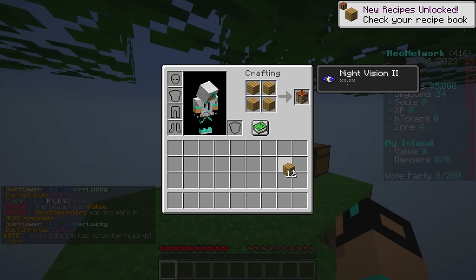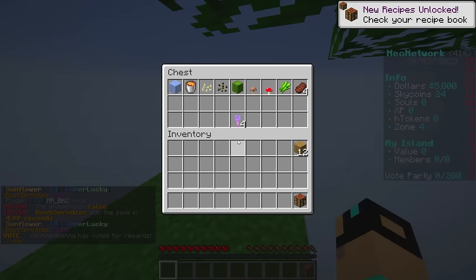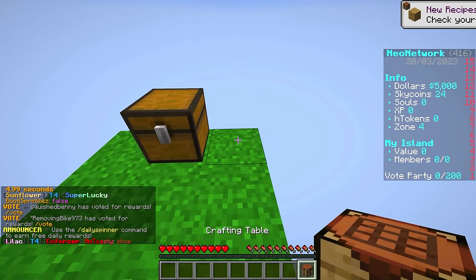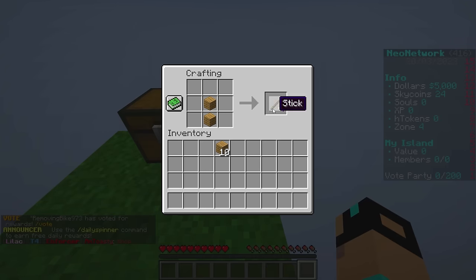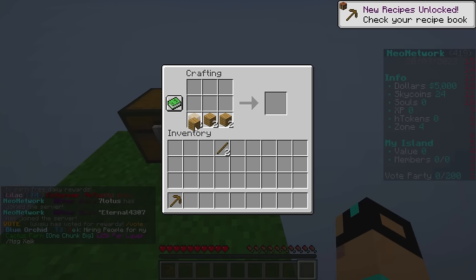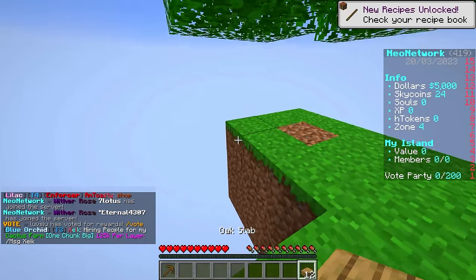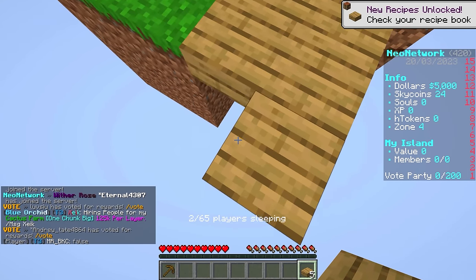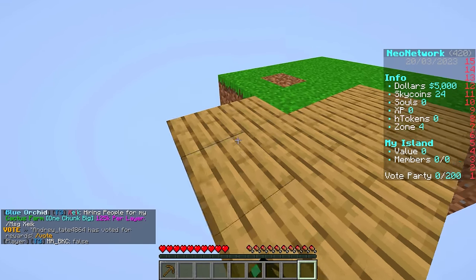So you get to choose whatever island you want to spawn in with, and I just chose the basic one. It's gonna be exciting - I have very big plans for this series. We probably want to get some basic tools going. We got the normal fixings in here, so let's get some wooden tools and maybe a cobblestone generator going.